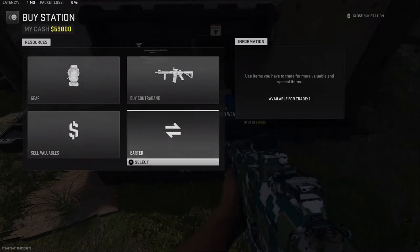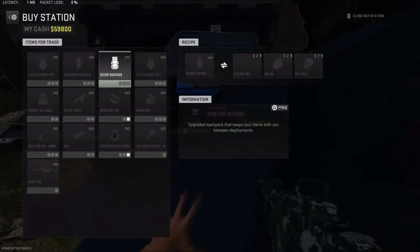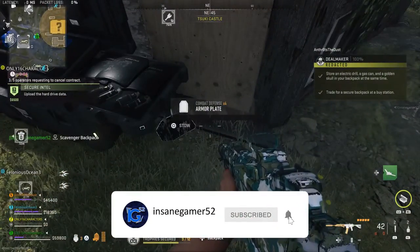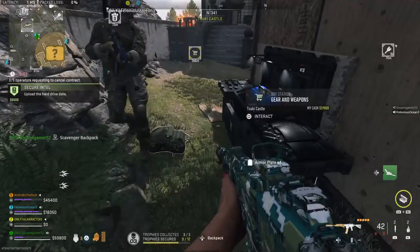And finally, take all three of these items to a buy station and you can barter for a secure backpack. If you found this guide helpful, let me know by dropping a thumbs up, and feel free to subscribe for more in-depth guides in the future!